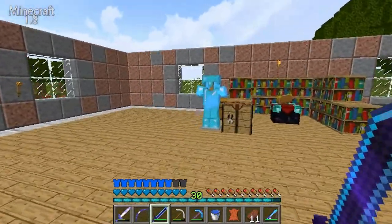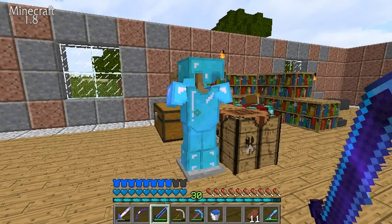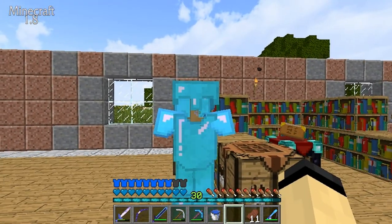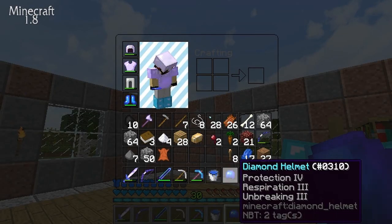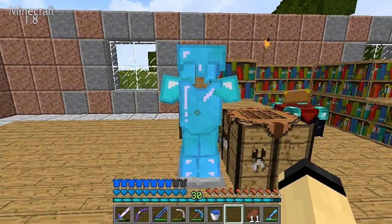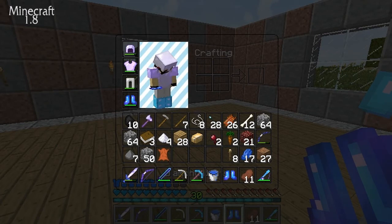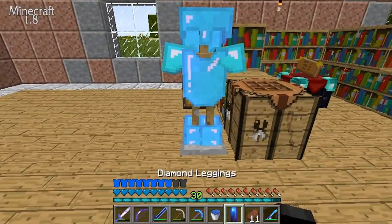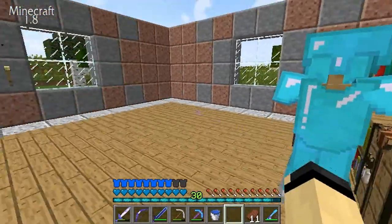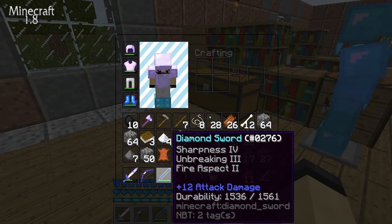I've been adding new things and enchanting a lot off camera. I worked on this for a while — we have Protection 4, Respiration 3, Unbreaking 3 on the helmet, all level 30 enchants. Chestplate has Protection 4 Unbreaking 3, boots have Protection 4 Unbreaking 3 with Feather Falling, and leggings have Protection 4 Unbreaking 3. We also have a Sharpness 4 Unbreaking 3 Fire Aspect 2 sword.